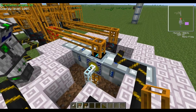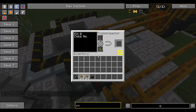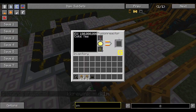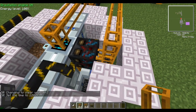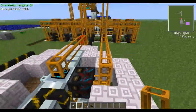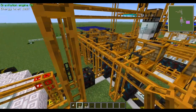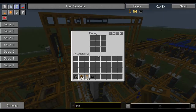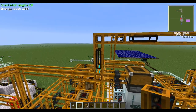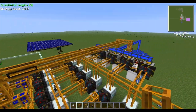Once those are done fusing, they'll pump out empty cells and hydrogen cells, which go through this sorting machine here. The hydrogen will go to the only place that it can, which is this relay. And the empty cells will go back through the black pipe and back to where they're supposed to be.